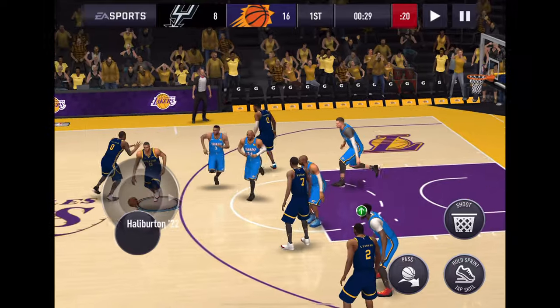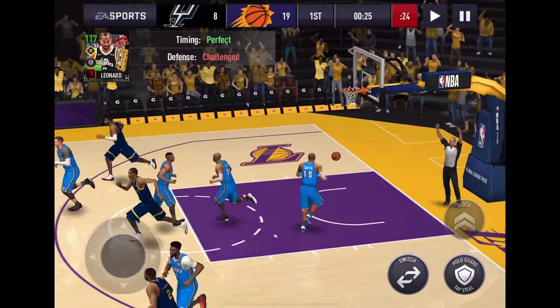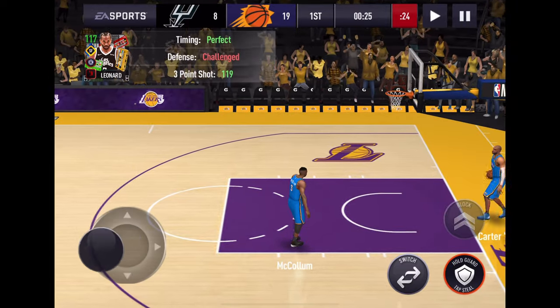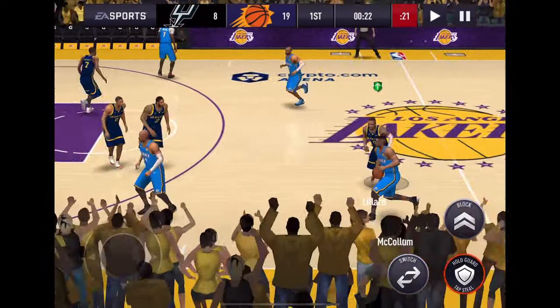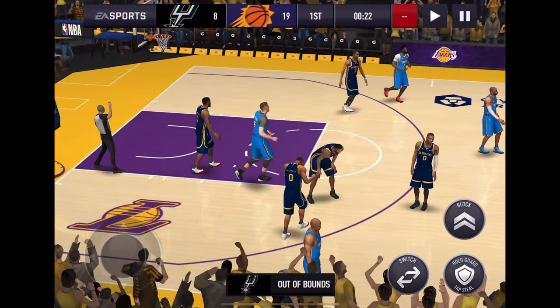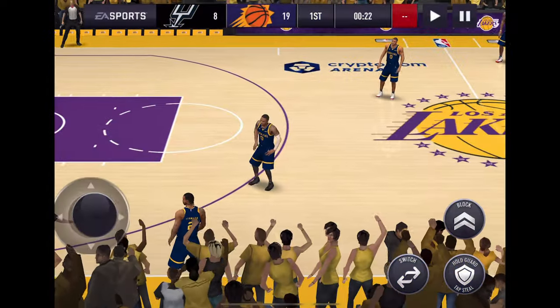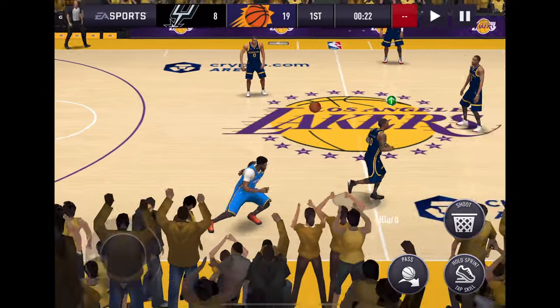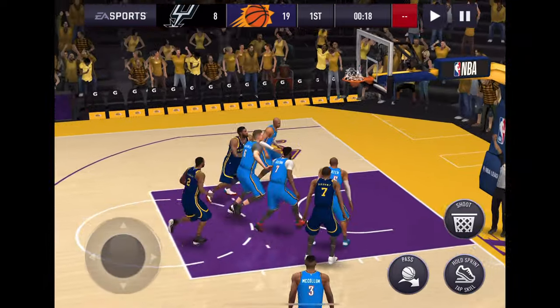Trying to get the ball to Kawhi — there we go, from the wing, catch and shoot — boom! Challenged by Jalen Brown, no problem. I'm so glad that was Ray Allen's AI — he torments me. Alright, Dame Dolla from the wing — boom!